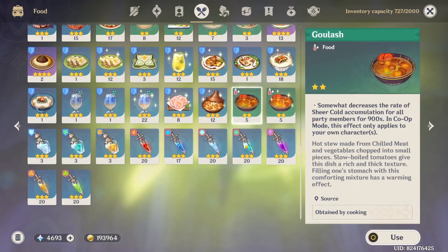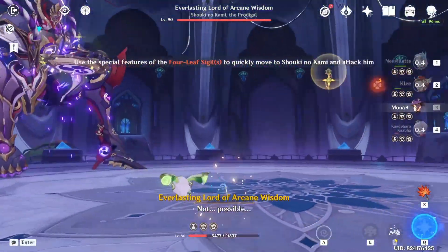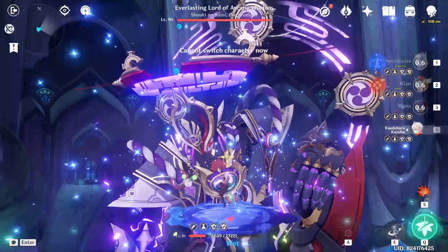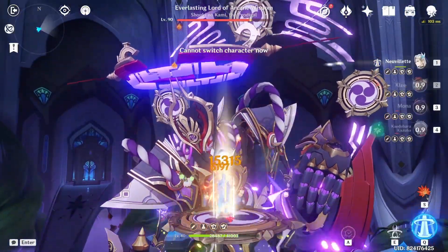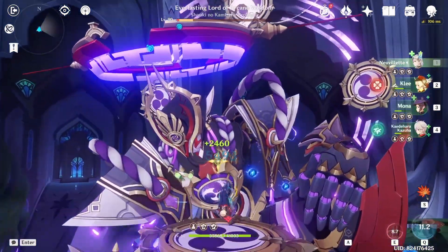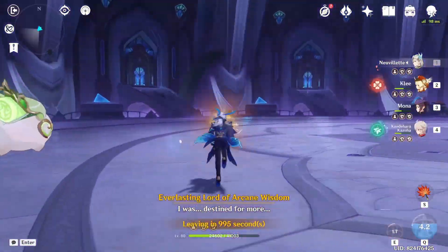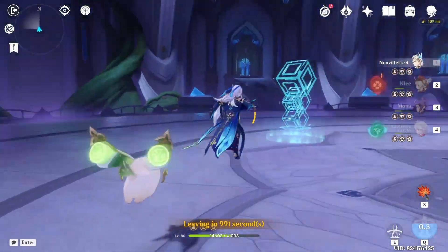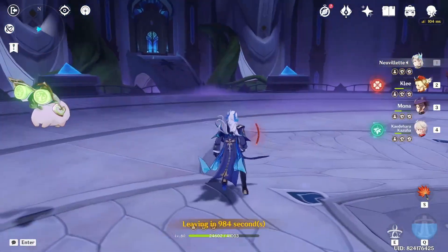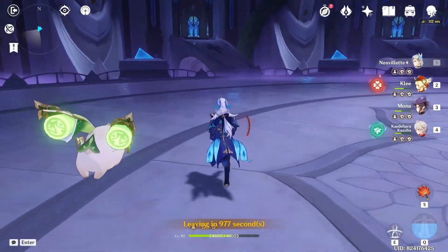Starting off with Mona Q, then let's go — Nivellet — boom, 200K! Not bad! At least he crit, that's all that matters. He critted — that's all that matters. And that's about it for this video. Of course Nivellet could have done better if I'd bothered farming a proper set for him, but I didn't because of Goro. Hopefully you guys enjoyed it — I had a lot of fun making it. Bye!